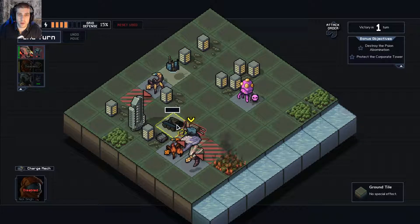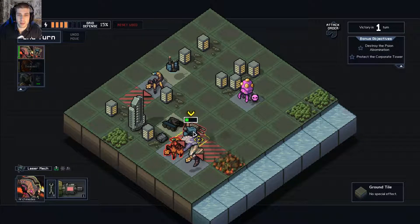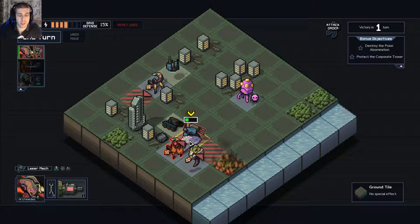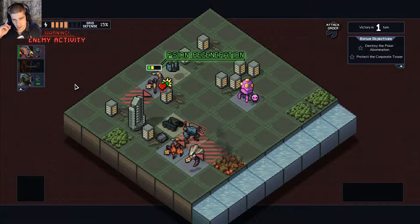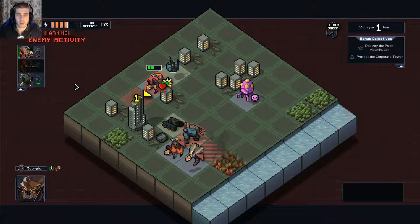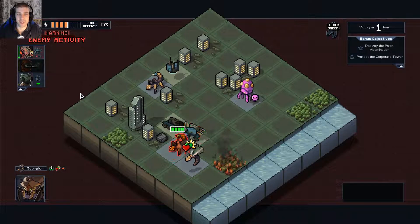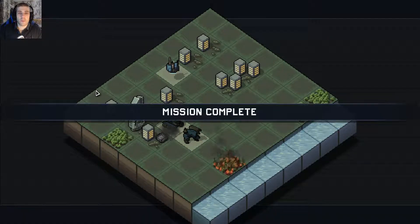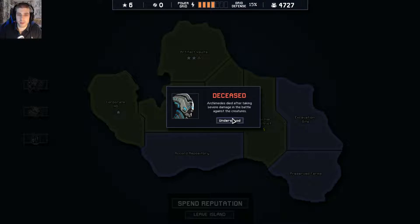Oh no, actually — we've done it! By sacrificing the charge mech we've actually done it. Oh, we're going to lose him as well — I just realized. Why is my phone buzzing so much? I'm never this popular. We've lost both of our mechs. I'm an idiot — I could have just killed him with the laser. And now he's going to die for no reason. Unnecessarily lost two mechs there, didn't really want that to happen.